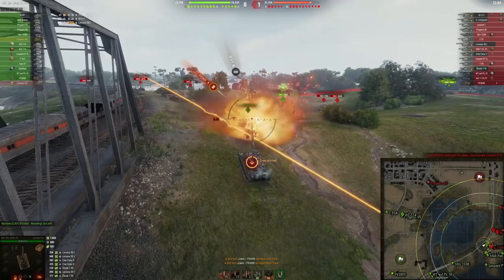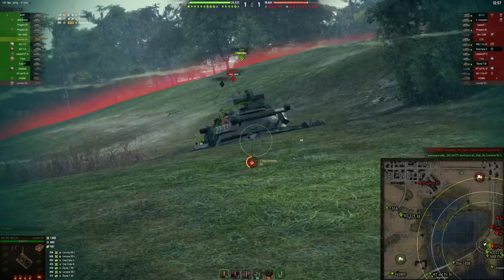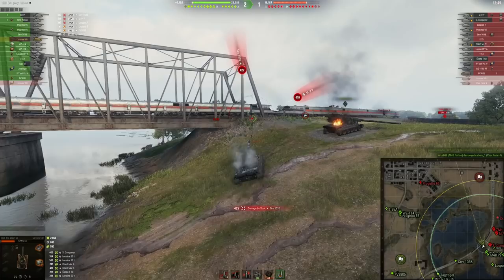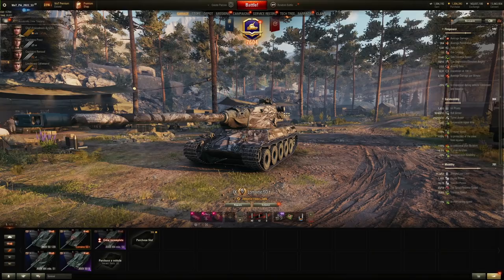This tank comes with 400 Alpha — a real boomstick — with 264 millimeters of penetration on the standard AP round, and 308 with APCR as a special round. Accuracy is quite nice, I have to say. Accuracy is good, but the aiming time, compared to the accuracy, is very long — over 2.5 seconds. Minus 10 degrees of gun depression is very nice though.